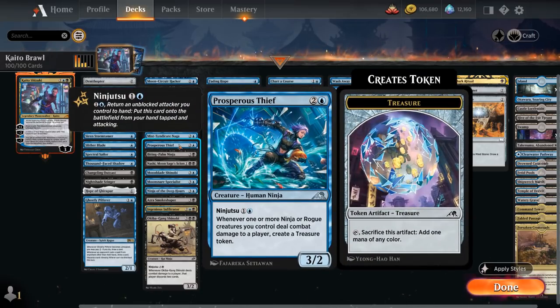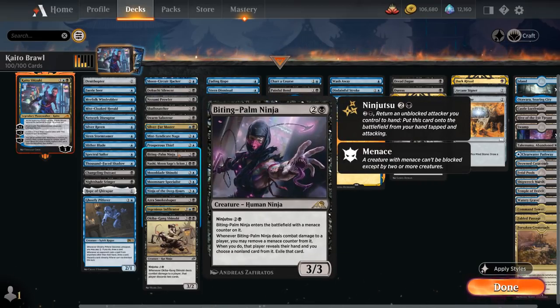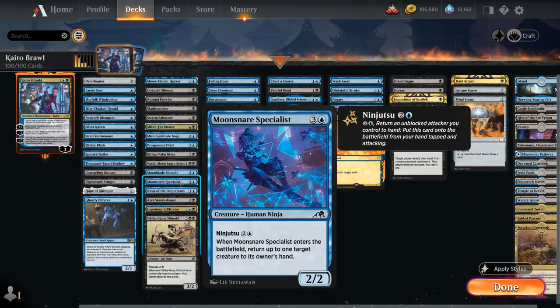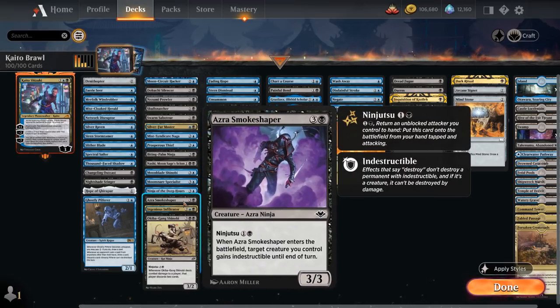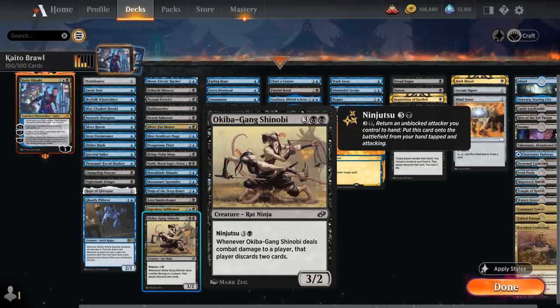Prosperous Thief makes a treasure token whenever one or more ninjas or rogues deal damage to the opponent. The Biting Palm Ninja will discard a card from the opponent's hand. Moon Sage's Scion provides card advantage. Shinobi makes 1/1 flying illusion tokens. The Specialist bounces a creature when it enters. Ninja of the Deep Hours and Ingenious Infiltrator can draw extra cards. Smoke Shaper makes a creature indestructible, and Okiba Gang Shinobi makes the opponent discard 2 cards when it connects.